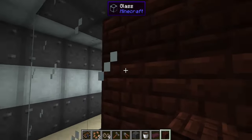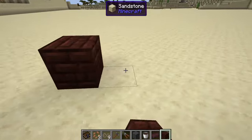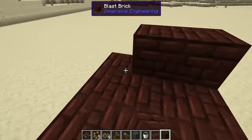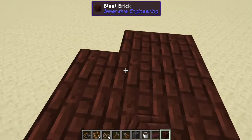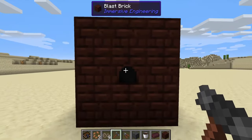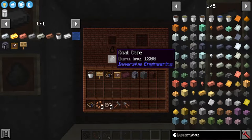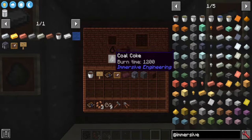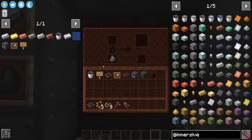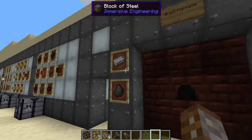The Blast Furnace is built the exact same way as the Coke Oven — a three-by-three-by-three structure. Everything works the same: use your hammer to right-click the center to pick the facing side, and once you see the little hole it's fully formed. Looking inside, you'll see we've placed some coal coke — this machine only works with coal coke, though you can use a block of coal coke.